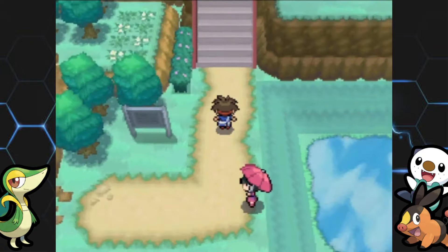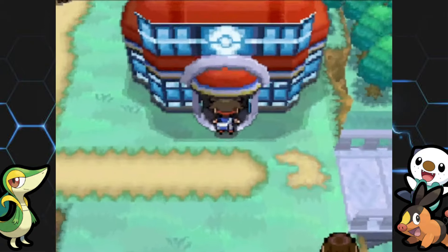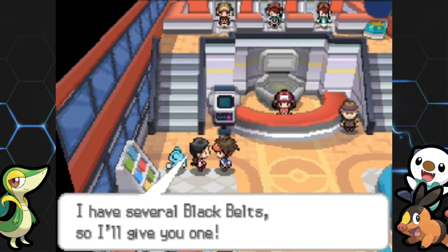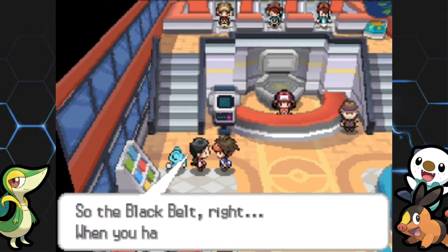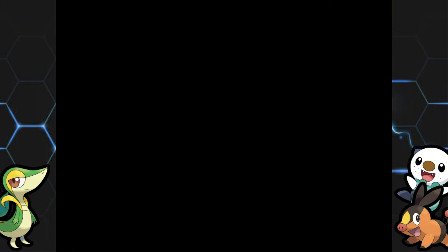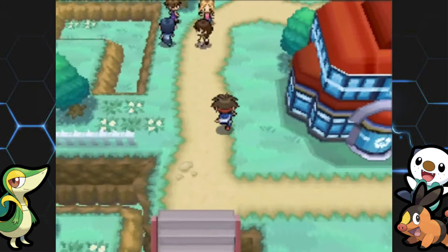I'm going into the Pokemon Center because someone here has something for us. Yeah, we can get a Black Belt, which boosts Fighting-type moves. I sometimes get it confused with the Expert Belt. Let's head up to some more of the houses.